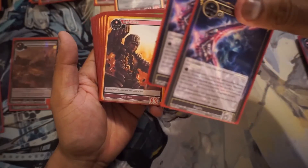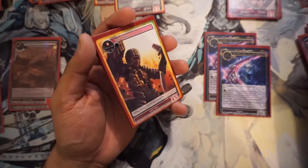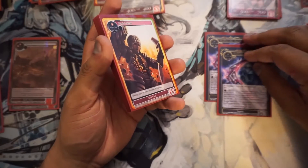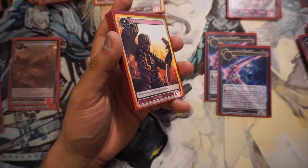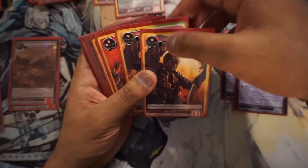Moving on to the sideboard — it's a 14-card sideboard. We got two Death Sights. Honestly, just a standard go-to card. Removing Impenetrable and Swiftness from opponent creatures or opponent J-Rulers — pretty useful. Go-to standard, great sideboard card.